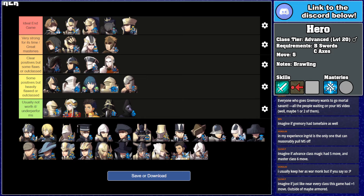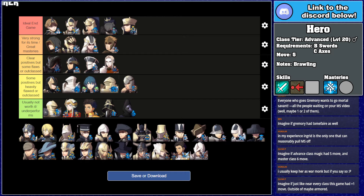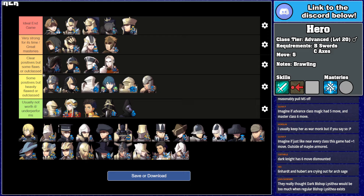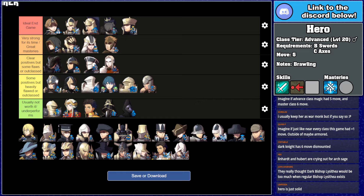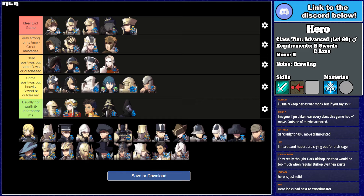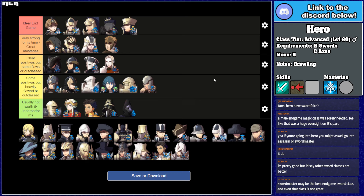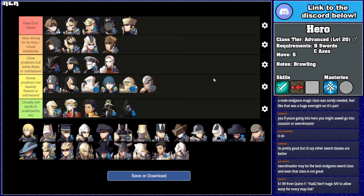Hero is fine — Vantage is nice, Defiant Strength is nice, and Innate Vantage saves a skill slot so you can run more things in Hero and dual phase easier. Hero is probably 'some positives, but heavily flawed or outclassed' — it has its problems and is pretty heavily outclassed. Compared to Paladin, Sniper, Wyvern Rider, Grappler, and Bishop, it's just struggling. The only thing it's really bringing to the table that's unique is Vantage and Defiant Strength. I honestly prefer Hero to Assassin — it does some interesting things as an enemy phase class.